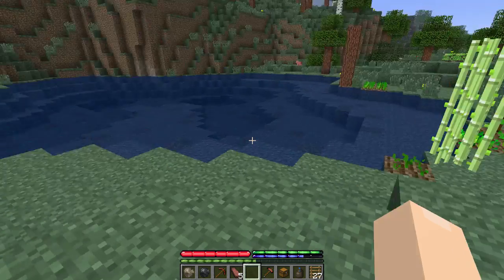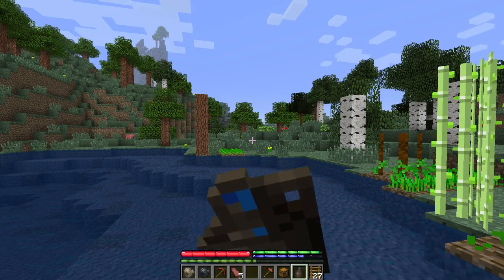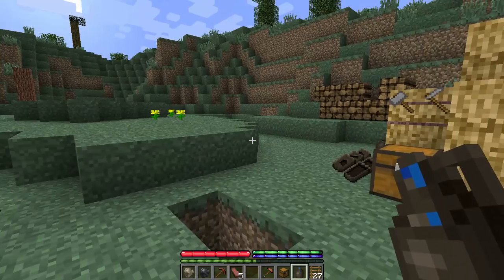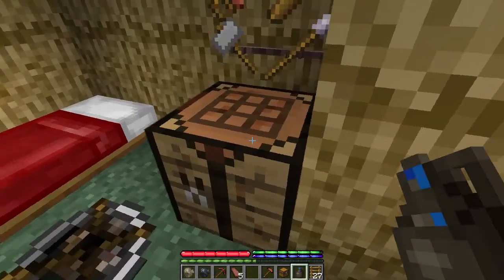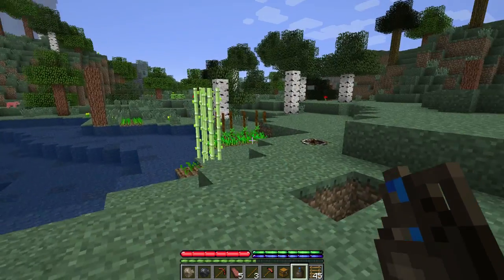I've got a water jug for when I'm down mining and running low on thirst. I've got a bunch of ladders — actually I feel like I should make more ladders because we may have to go down pretty far. I've got some stuff to make shovels, got my pick, and all that. Great, let's do that.